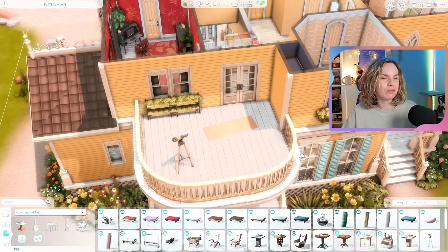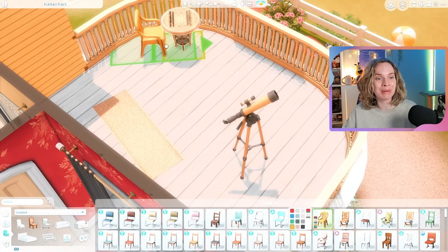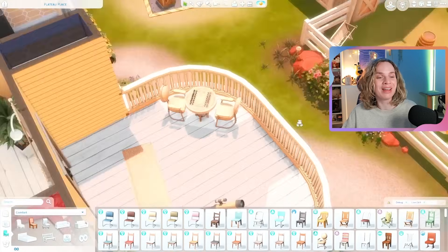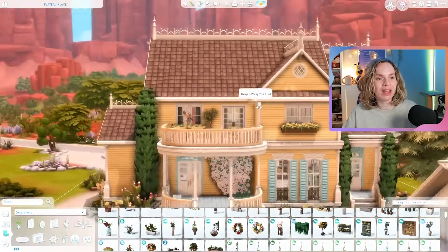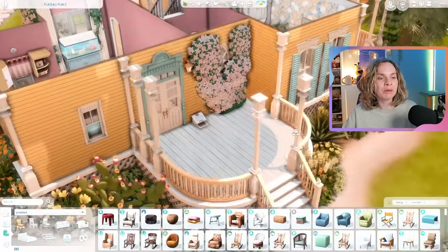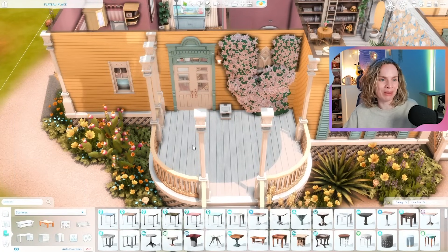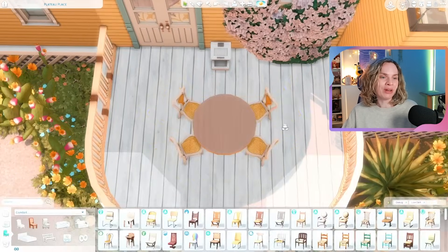I gave Minty a bedroom with access to the tower, and I actually placed the little desk setup that you need to solve the Strangerville mystery in the tower. That's what Minty is gonna use to be solving the Strangerville mystery — I thought that would be really fun. Of course I had to give her access to the tower through a little secret bookcase door, which I thought would be really fun.